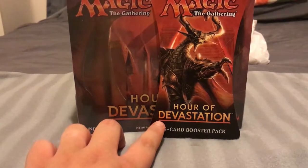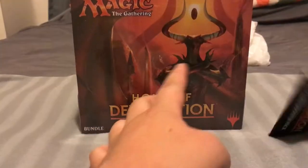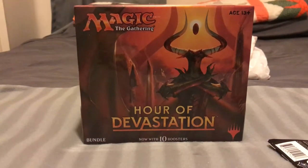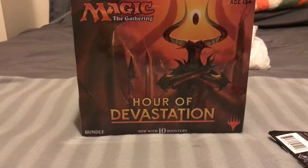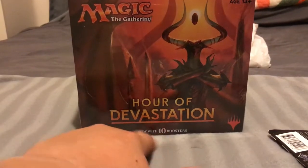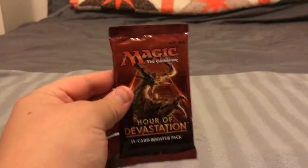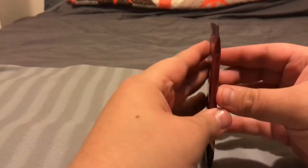On the right here we have an Hour of Devastation 15-card booster pack. And then behind it, the daddy of all things that you can buy from Magic — besides a booster box — is a Magic the Gathering Hour of Devastation fat pack that comes with 10 boosters. I'm going to open up this guy here first, the booster pack, just to show you the anatomy of a booster pack, so that when I delve into them you can see what's what.